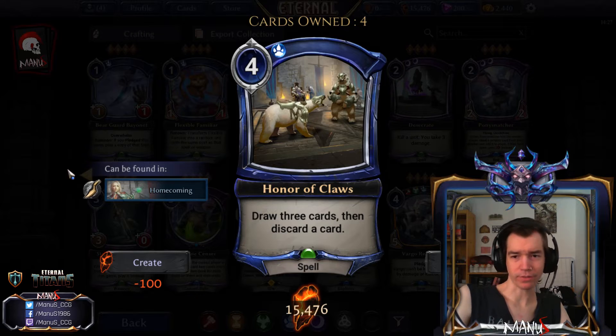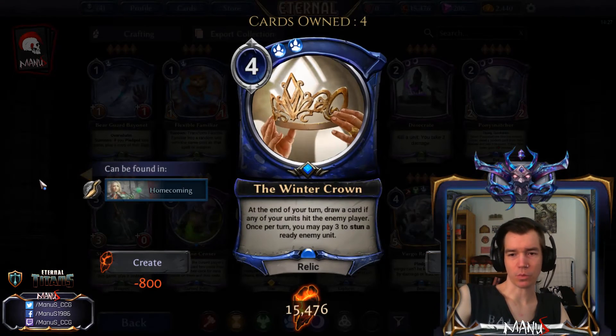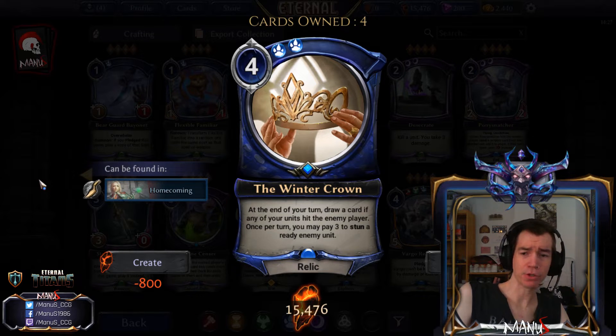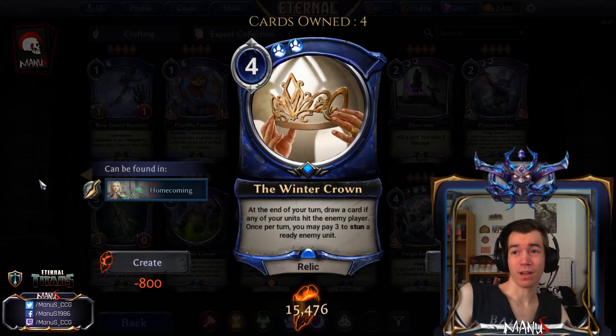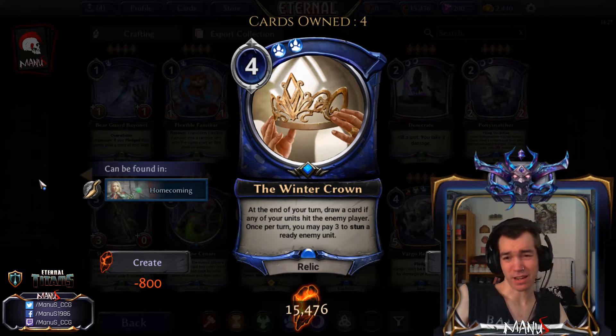Next we have the Winter Crown, a Forecast relic. At the end of your turn you draw a card if any of your units hit the enemy player, and once per turn you may pay three to stun a ready enemy unit — so it only works on blockers that haven't attacked. You also can't perma-stun a unit, making it more clunky than Eye of Winter. All in all I don't think the card is going to be particularly playable.